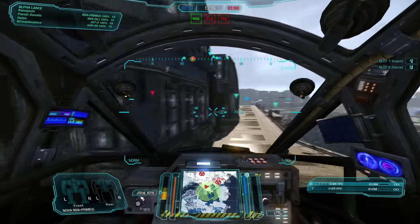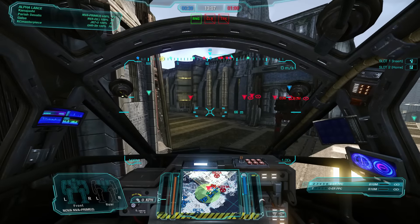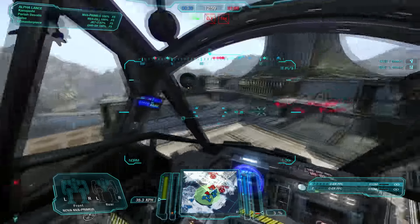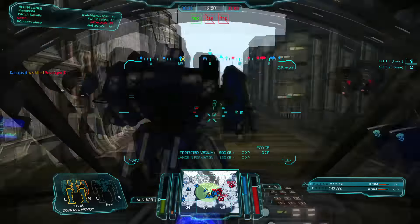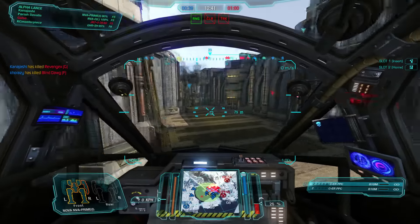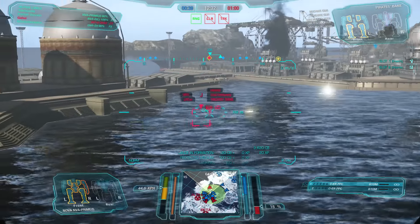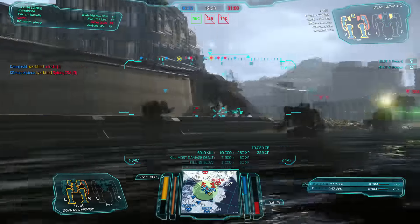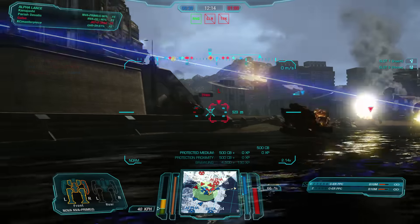We are moving up onto the citadel — it's domination so we need to get there to actually do some stuff. We use our jump jets to get up onto the citadel which allows a little more freedom, and we're going to try to get even higher. A Warhammer surprise — we CT him. Unfortunately he took out one of our Gargoyles. Seismic ping behind us — there's a Pirate's Bane. I plug that Pirate's Bane and make him regret being there. I take my time, stop and aim properly, and get the kill.